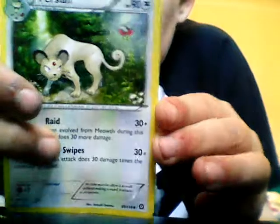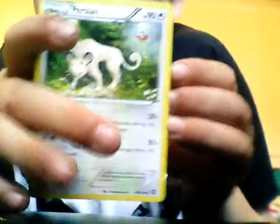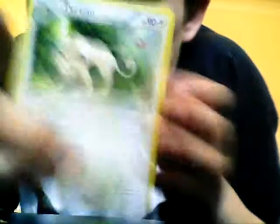Persian — it's a stage one. I think you all know Giovanni has one of these. 90 health, normal type. Moves are Raid, 30 plus — if this Pokemon evolved from Meowth during this turn it's attacked with 30 more damage. And Fury Swipes — flip three coins, this attack does 30 damage times the amount of heads. So that's actually quite a good card.